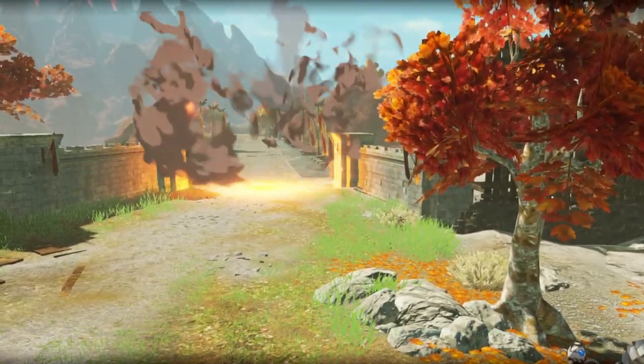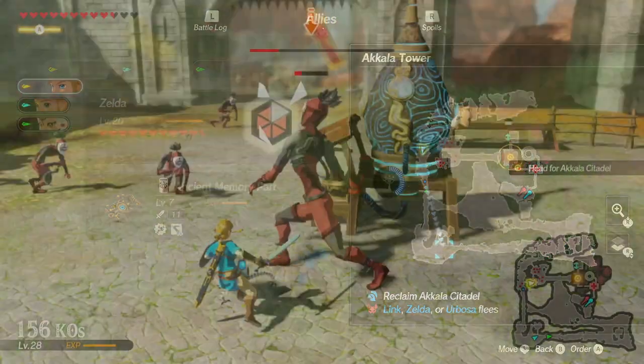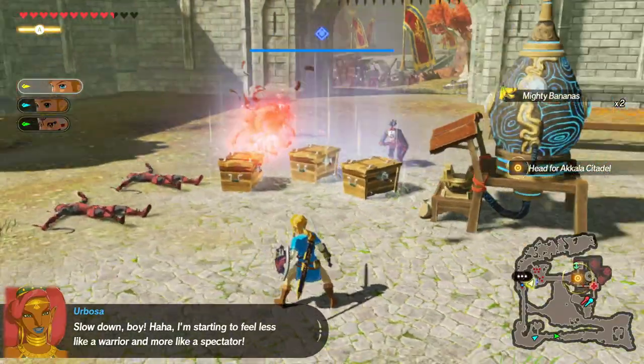Now once the Blademasters are dealt with, you can head right across the bridge and continue the mission, but I would suggest sending your allies to this spot and this spot just to get them ready so you don't have to do all the walking personally. Let the computer do that while you're out busy collecting goodies.